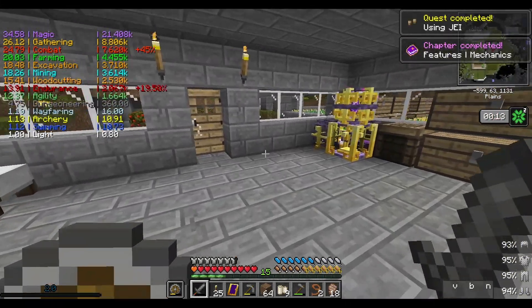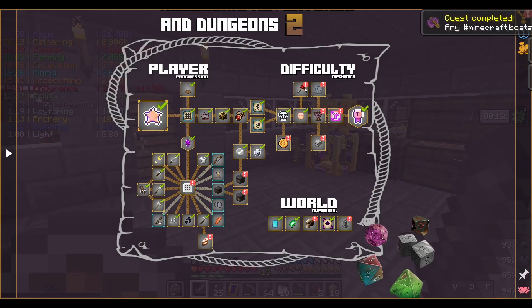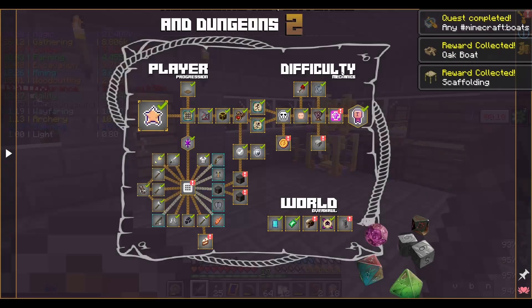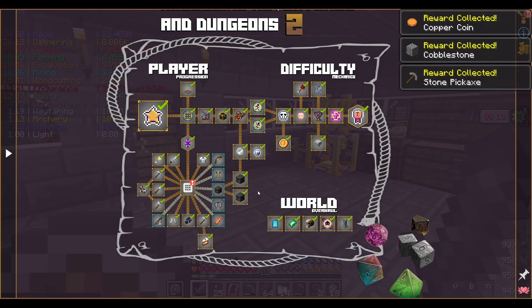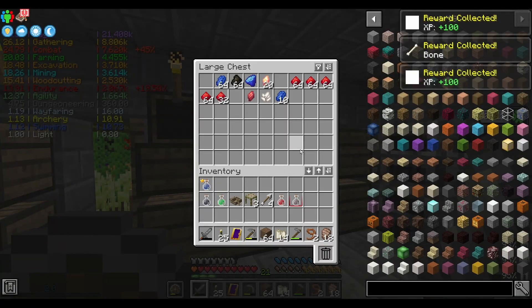Mechanics completed. Take all these extra potions and band-aids. The experience plus stuff you can take, but the plus levels you want to save, if they still exist in this. Claim all these extra rewards. Tasty treats. Got to organize my storage because it's a big mess.